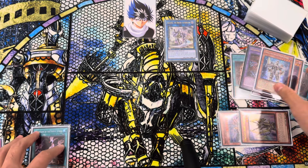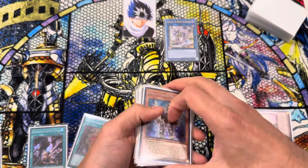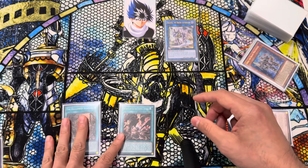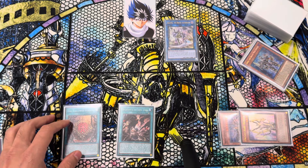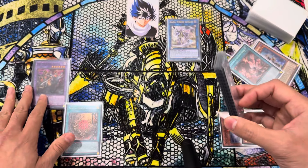Now that we have the Azamina in Grave, we can go ahead and bounce back the Azamina to add ourselves the Hollowed Azamina back. Now we're going to activate Deception and activate Hollowed Azamina to give us another layer of protection. So we're going to send this to Grave and summon out our Sylvia.